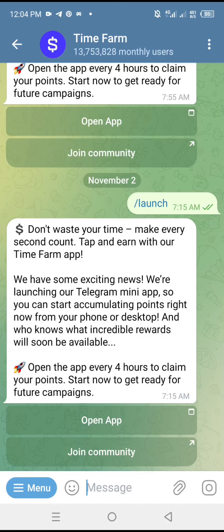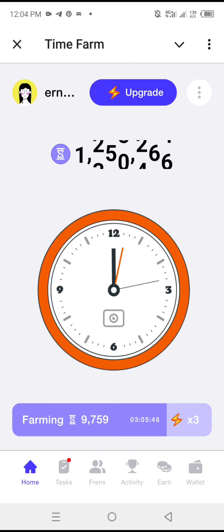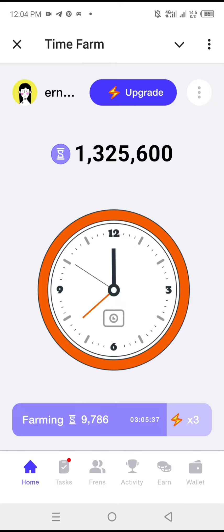Let me show you how to play Time Farm airdrop in Telegram. I'll open the app, and this is what you'll see. You'll see a 'Start Farm' button – when you click on it, it starts farming. When it's finished loading, you claim it, and that's the basic farming mechanic.